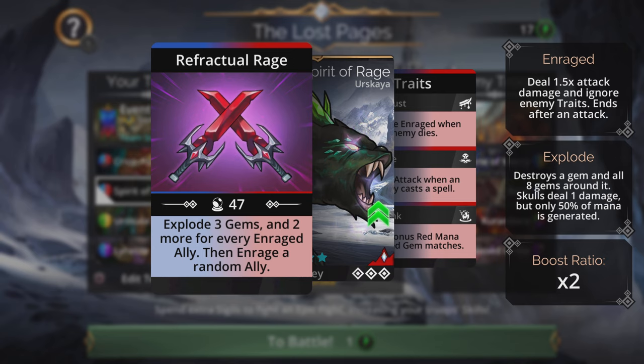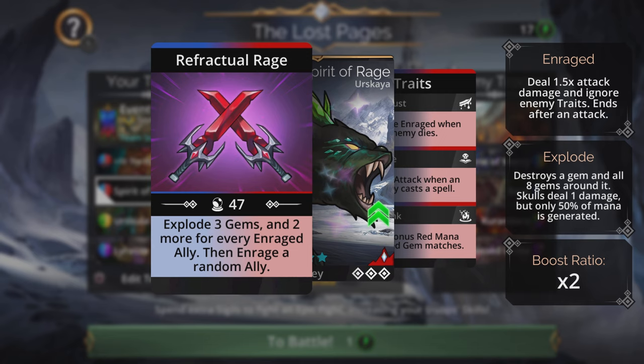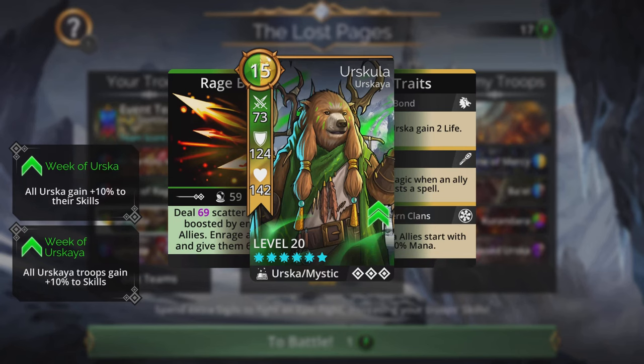The Spirit of Rage is also on this team in the second slot as a generator option, just in case the Ruby Macaque doesn't get the job done and I need to get its spell ready again. I'll cast a spell exploding three gems and two more for each enraged ally, then enrage a random ally. Its traits are Bloodlust — becomes enraged when an enemy dies; Grudge — gains one attack when an enemy casts a spell; and Firelink — gains bonus red mana from red gem matches.